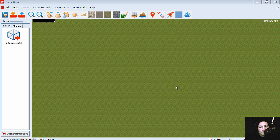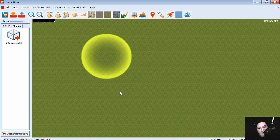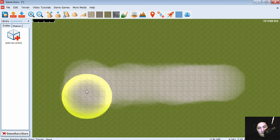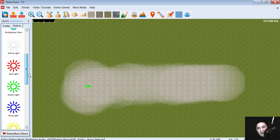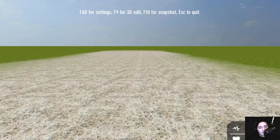Here is the engine, this is what it looks like. By default you start with this big brush, and I'm going to paint some of these textures and place a marker, just like FPS Creator. Let's just run this and see what it looks like.